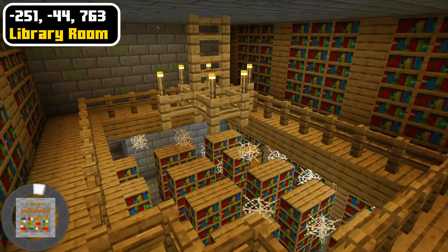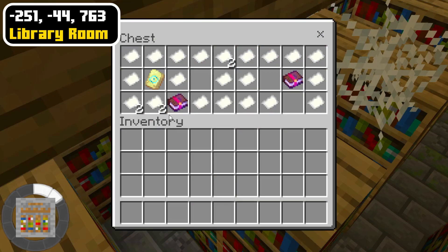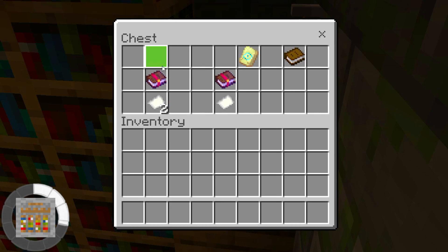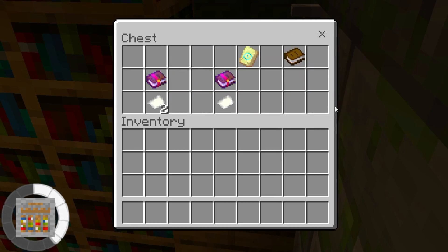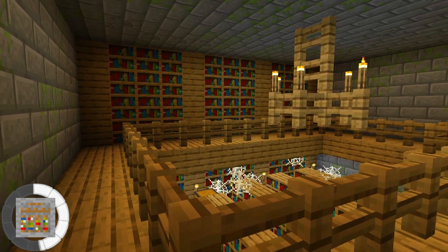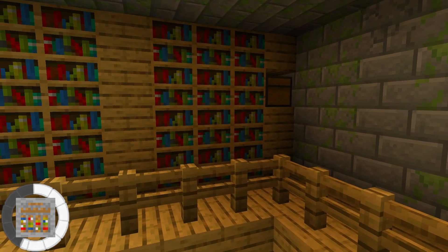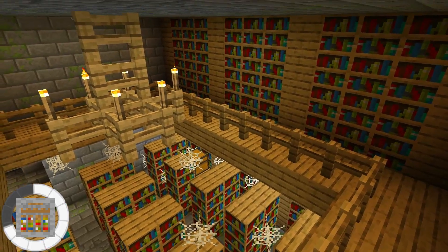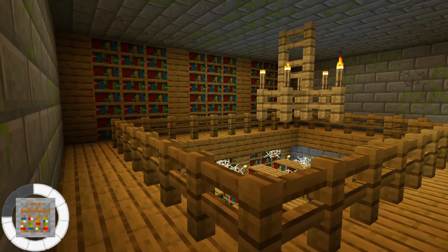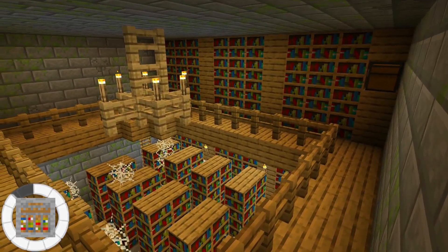Collect enchanted books from the stronghold library room to enchant your tools and armor. The chests have some useful books like sharpness, efficiency, loyalty, power, mending, and impaling, as well as some smithing templates which you can use to add a unique design to your armor. Plus there are tons of other books around the library room which you can use to create your own max level enchanting table setup. Having your own max level enchanting setup would be very useful so that you can enchant books to get the exact enchantment you want at the highest level possible. With all of the best enchantments you will be able to create the strongest armor and tools to use in battle against the ender dragon.